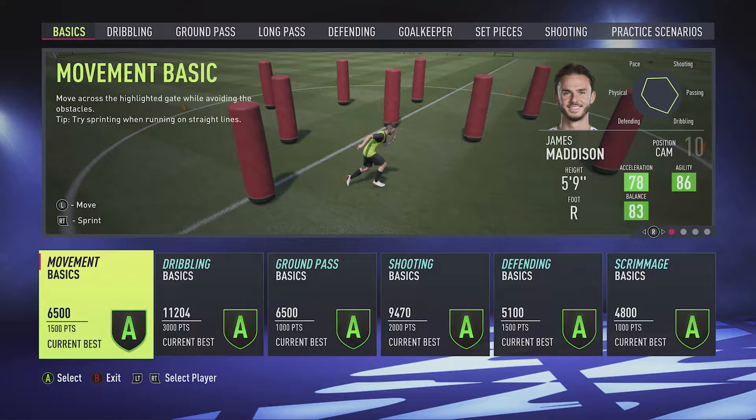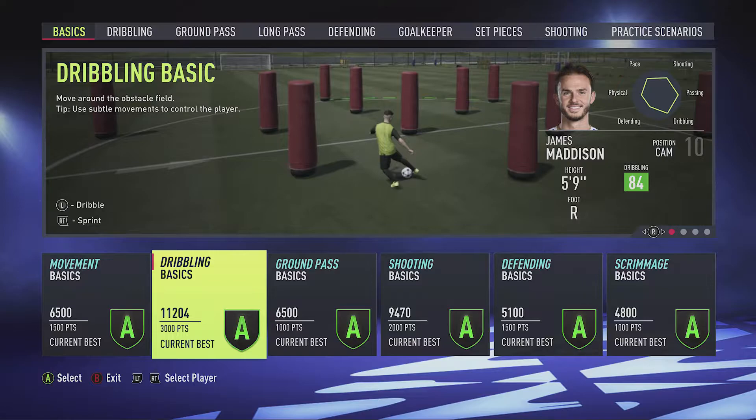So if you're happy with the team that you've got under skill games it's very easy. You just see down the bottom you've got LT and RT and this flicks between the players that you've got available. So you can pick any of these, they will show on the right hand side and then if you start that skill game that's the player you're going to use.